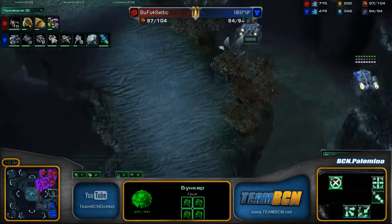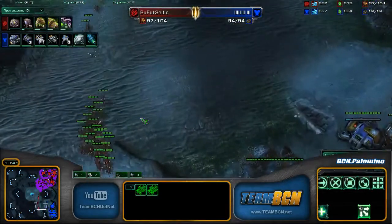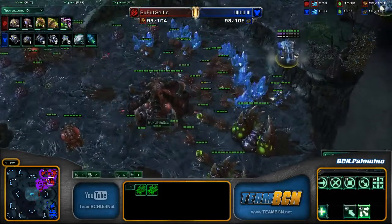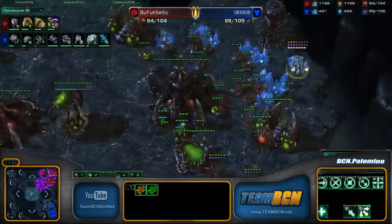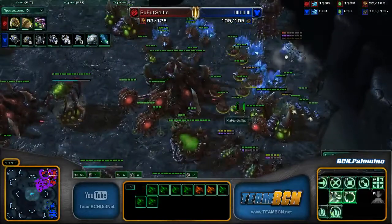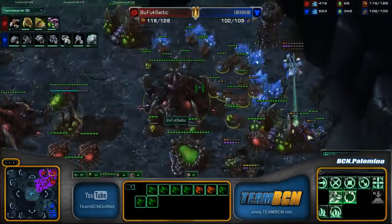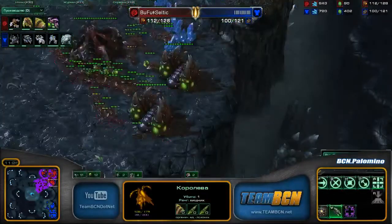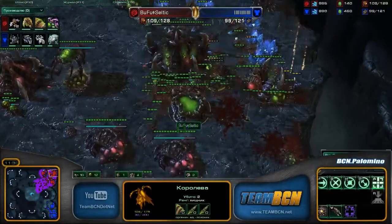Might have been a little misclick as they were aimed to go into these dropships. Scoot maneuver to the third — Bufu Celtic not seeing anything at the third right now and doesn't suspect this drop quite yet. The Lings are in a nice position, not too far away from home. Dual drop going down in the main and in the natural. Very nice — will he snipe the Hatchery or go for the drones? He could be in a nice position, but a lot of Lings on the field. Looks like he's going to do a little economic damage — actually might be able to power down one queen. One goes down, two queens go down.